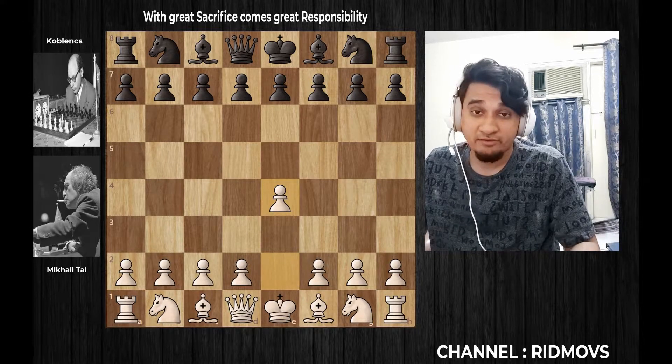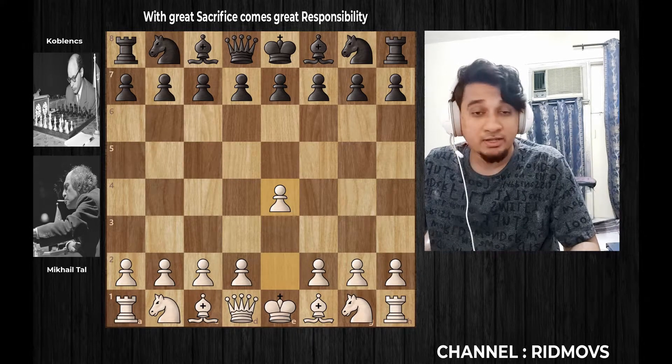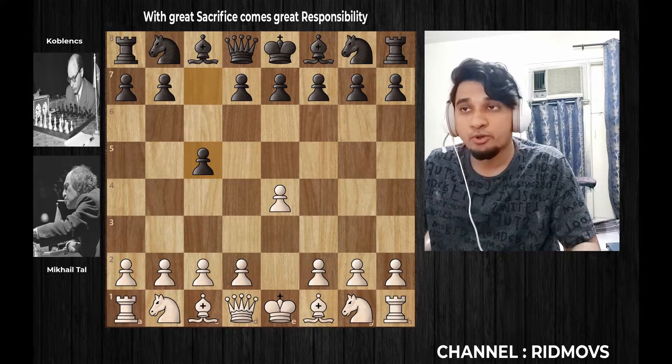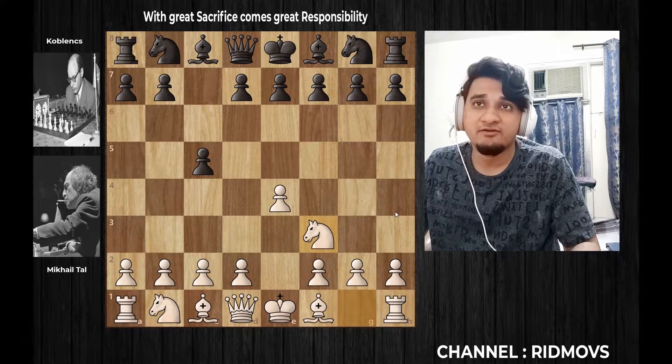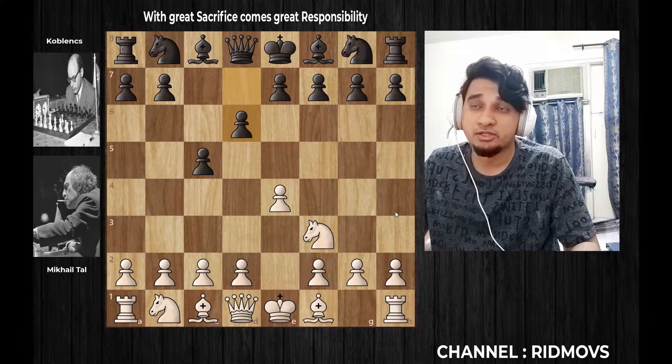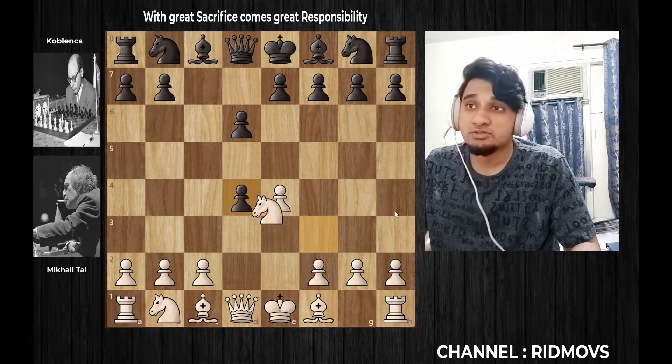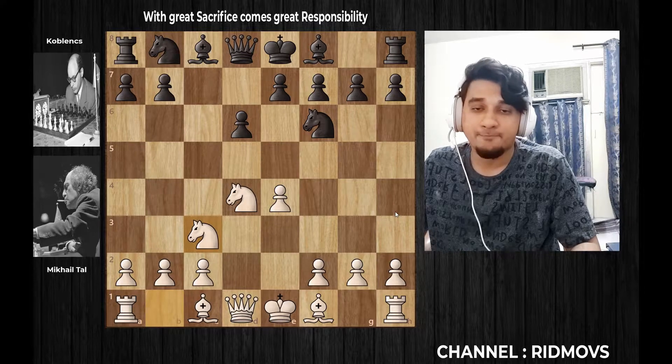Initially, Tal opens pawn to E4. This is pawn to C5 — the Sicilian Defense. This is knight to F3, pawn to D6, pawn to D4. Koblenz captures the pawn on D4, knight captures on D4, then knight to F6, knight to C3.